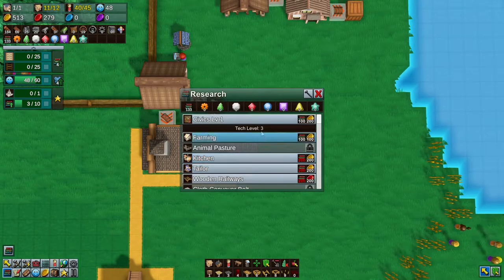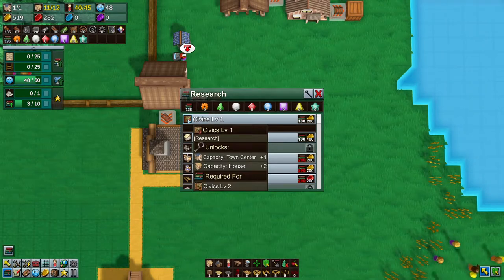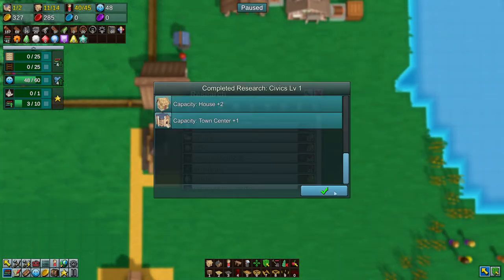Let's go into here. Civics level one: it gives you plus one town center and it gives you plus two for your housing. So basically it'll make everything be better.